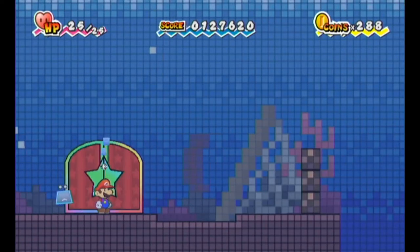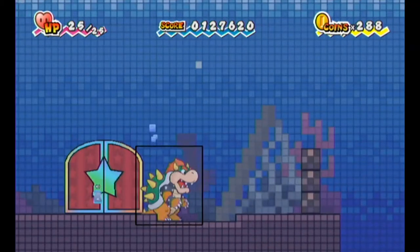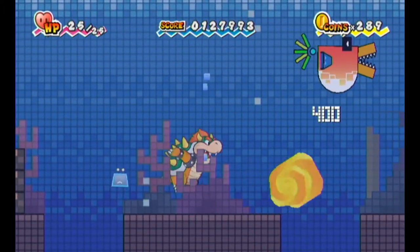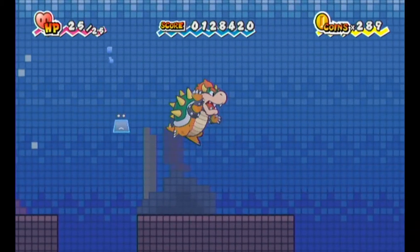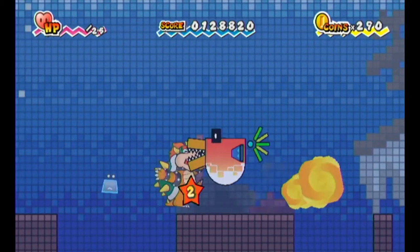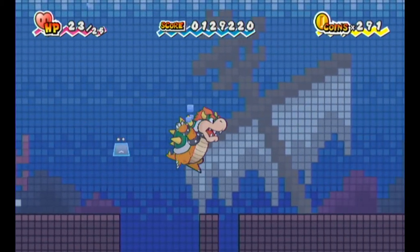Time to go forward. Not really much here — oh, except for those enemies. These things are called Bite-a-cudas. They have quite a bit of HP, but they're not too tough with Bowser. Unless of course they go right over my fire. And there appears to be a sunken ship in the background.